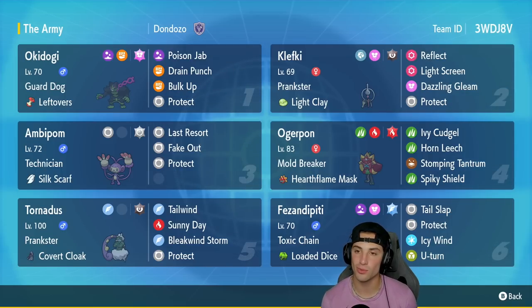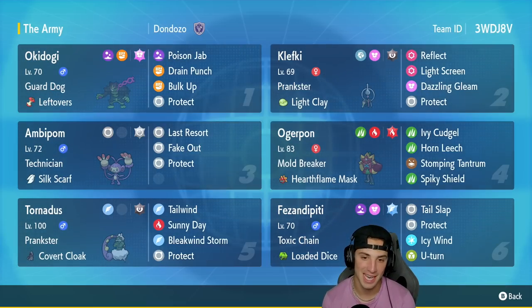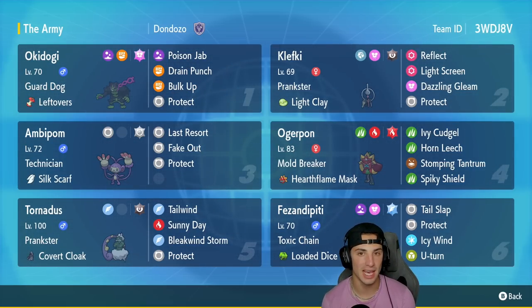In our third slot we have Ambipom, one of my favorite Pokemon of all time. It's got Technician as its ability with a Silk Scarf to boost Normal-type moves, and it has Fake Out, Protect, and Last Resort. Last Resort is a base 140 move but you can only use it after you've used all your other moves. So turn one we use Fake Out, turn two Protect, and then we can spam Last Resort doing crazy damage.